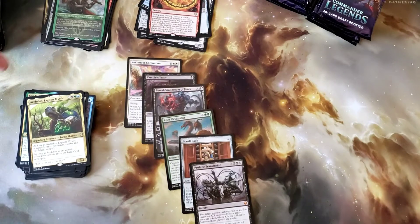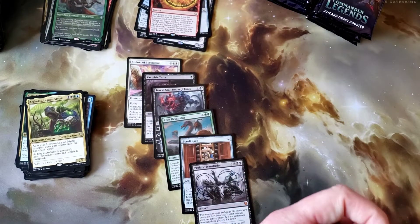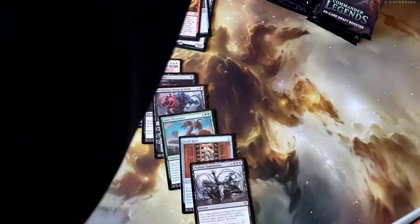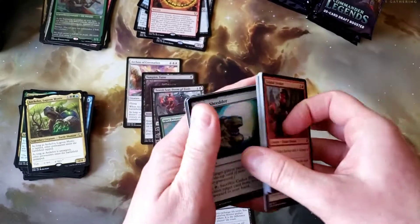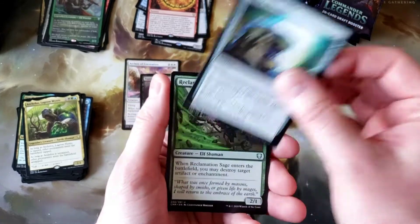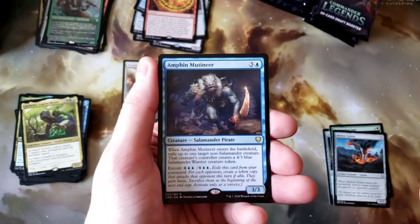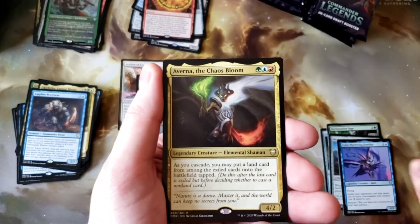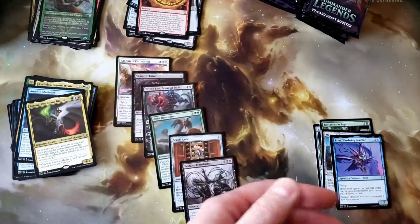This box is not trending quite as well as the first box. Not going to complain yet as Scroll Rack is a strong pull. But still got packs. We're starting to get a lot of duplication here — Codex Shredder, Reclamation Sage, Meteor Golem, Amphin Mutantir. Sior and Averna. Anointer of Valor for the Foil. Bust pack.